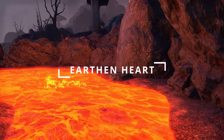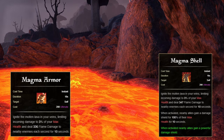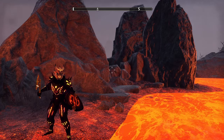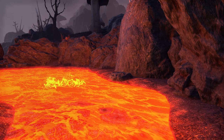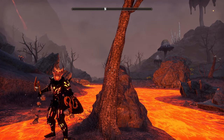In the Earthen Hearts skill line, we will want the Ultimate Magma Armor, morphed into Magma Shell. We will use this ultimate if we have not unlocked the Assault or Support Ultimate, as this limits the incoming damage to 3% of our max health. It also provides a damage shield to our allies — a great way to take a lot of damage for a short time and protect our allies. Next, we want the third ability, Obsidian Shield, morphed into Igneous Shield. This provides a damage shield to you and your group members, and the strength of this shield is based on your max health.